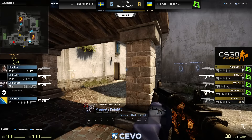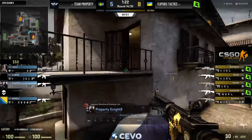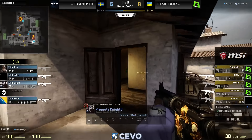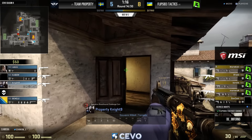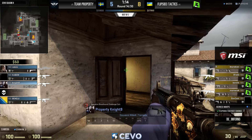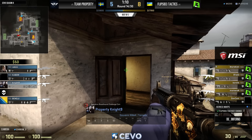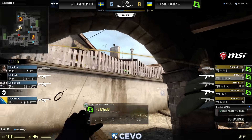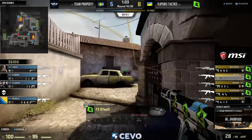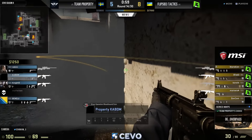It's all around Flip Side Tactics playing really well. Now they get aggressive at B and World Edit is right on top of it. Property, credit to them for trying to change things up, but they're going to pay for it in a big way. World Edit peeks Moff right there — quality shot, gives his team a five versus four, and rounds are really starting to add up on this T side.